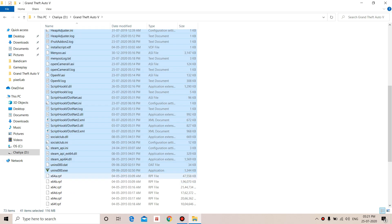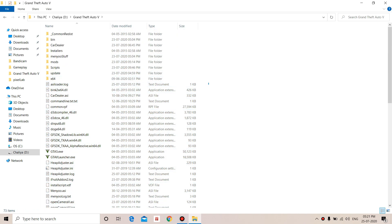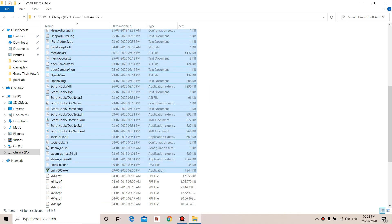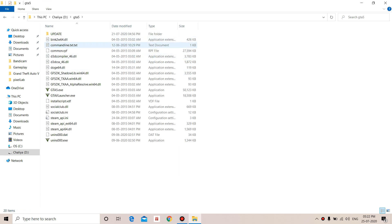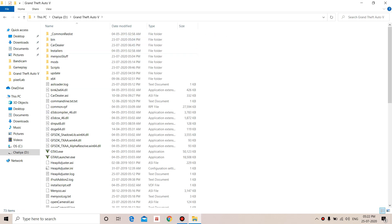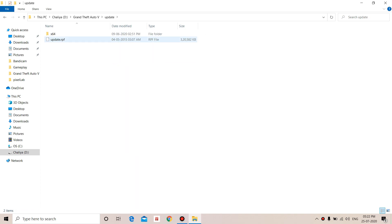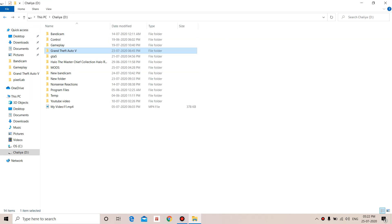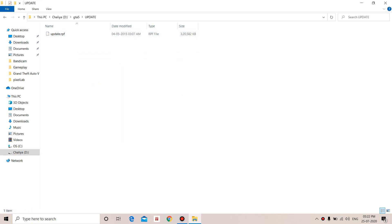Don't touch the x64 file — don't mess around with these files, they are very important. After the x64 entry, copy all the files up to 'uninst000'. Once you copy those, paste them into your backup folder. Secondly, open the 'update' folder, copy the 'update.rpf' file, create a new folder called 'update' in your backup, and paste it there.